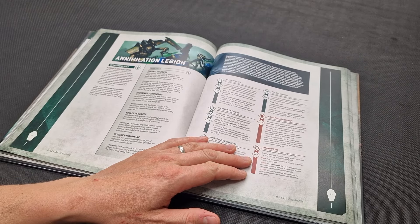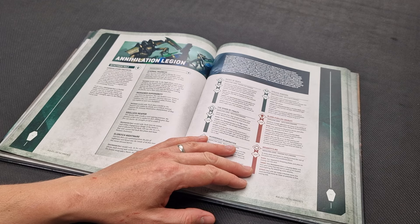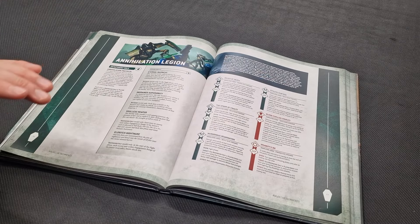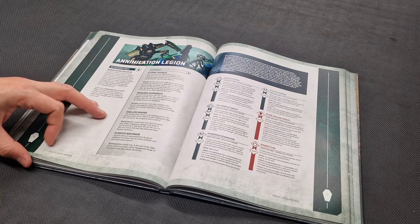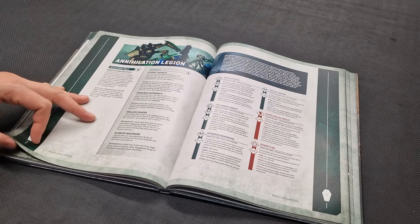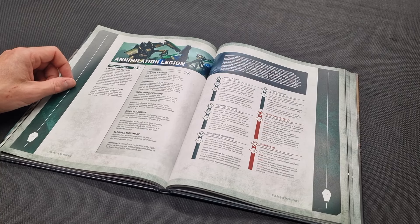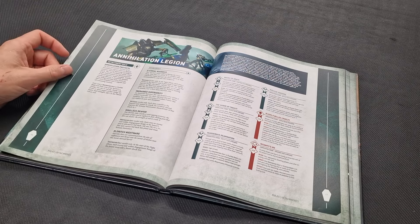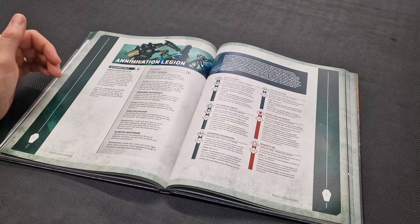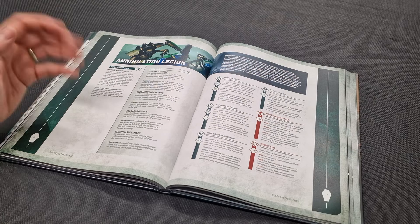Eldritch Nightmare is another Destroyer Cult enhancement — at the start of the fight phase, each enemy unit within engagement range of the bearer must take a battleshock test, which is okay. The stratagem Insanity's Eye is decent: in your opponent's shooting phase, after a unit has shot, one Destroyer Cult or Flayed One unit that had models destroyed can make a normal move, surging towards them. Combined with re-roll charges, it's alright.